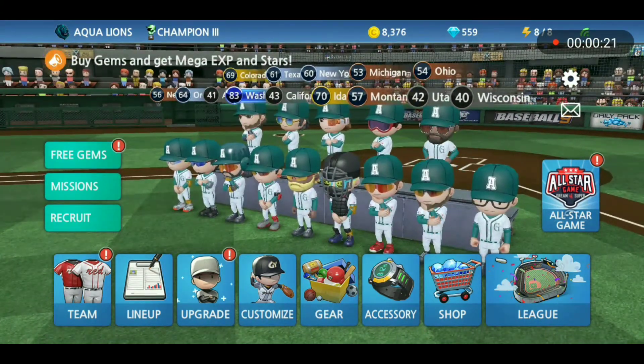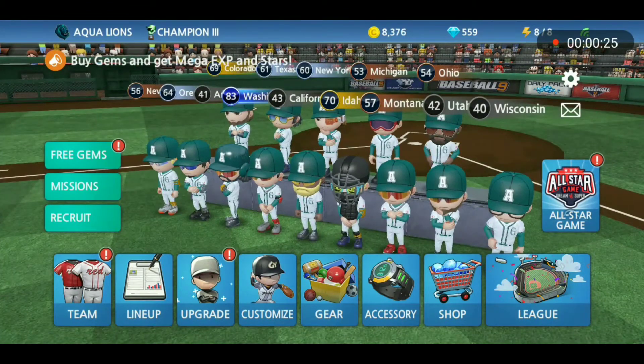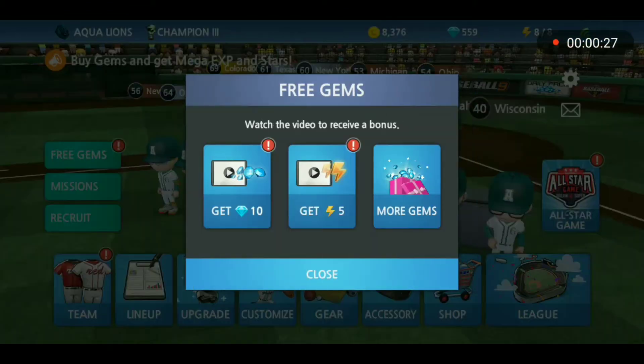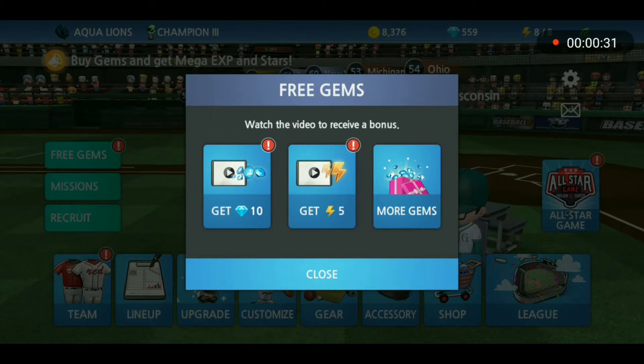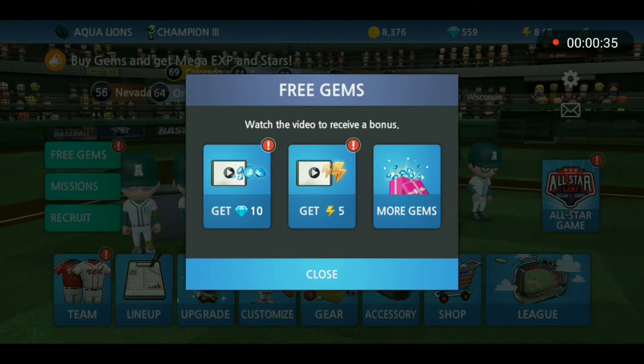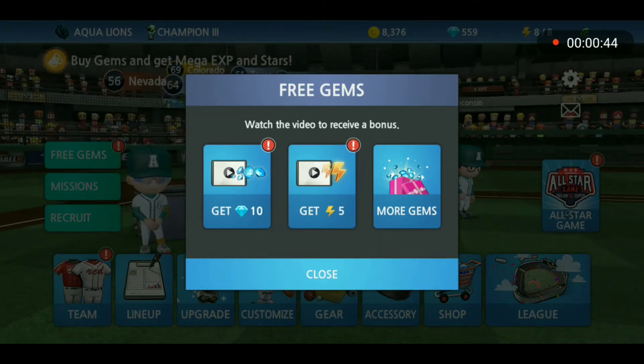As you can see where I'm tapping, right under that is a free gems icon. Tap that, and right under where I'm tapping again there is the 10 free gems button. I recommend tapping that button because it will give you 10 free gems, and those 10 free gems can be used for buying accessories and getting extra badges — all things I will explain in a future video.